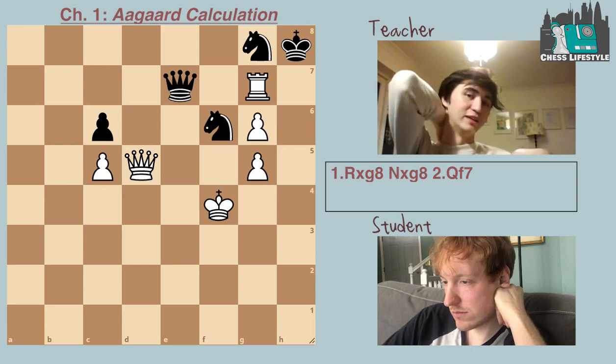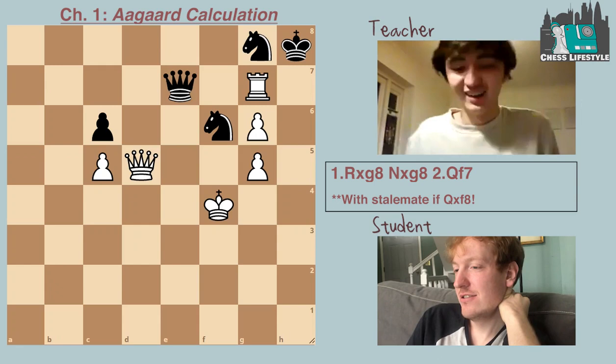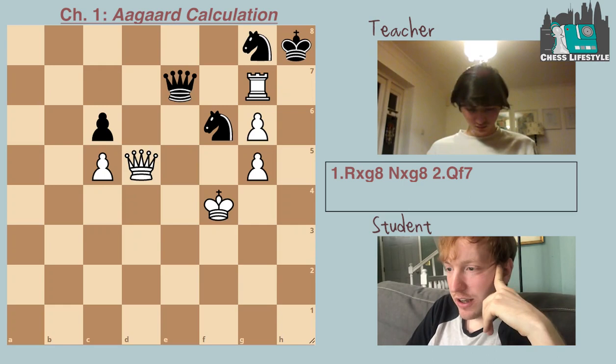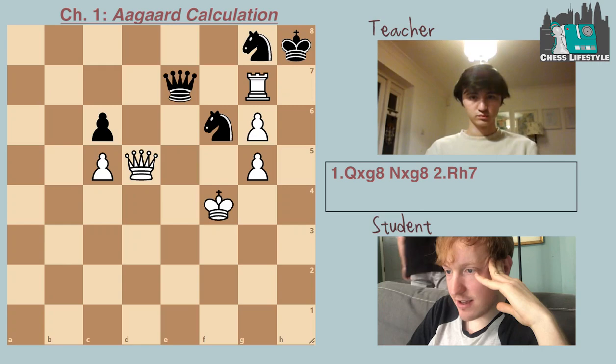Except it's not — find the defense. Queen f8! And what's the verdict? All in all, this line is still a draw. The theme is still relevant in some ways — back to the start of the position. What if after queen takes g8, knight takes g8, there's rook h7, and now the queen has to sack itself on h7? That also looks drawn for the same reasons as previous lines when the knight just gets to e7.